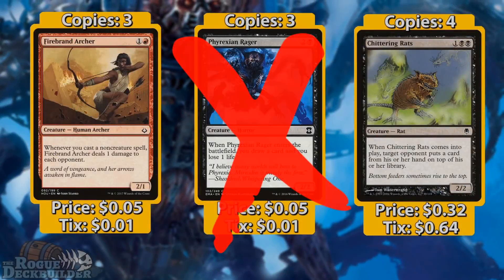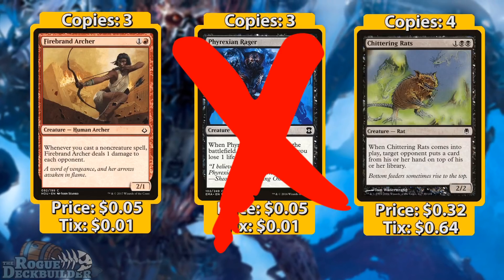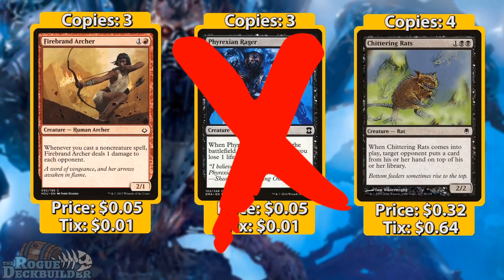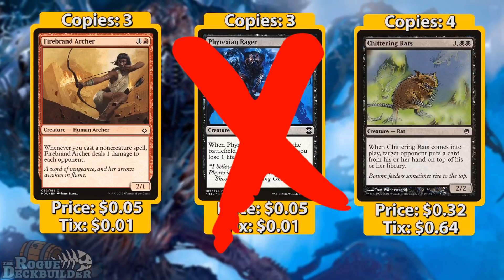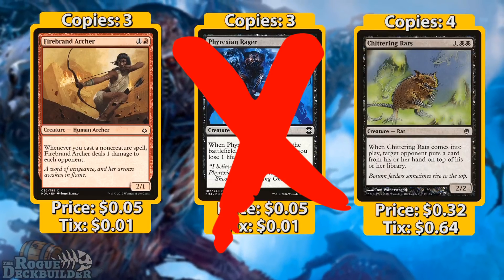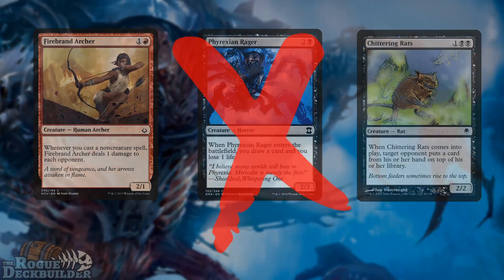We're also running four Chittering Rats, and this is the only card in the entire deck with double black in its mana cost. We're really trying to play cards that are easily splashable, but Chittering Rats is good enough that we don't have to worry about that. Whenever we cast it, we can lock our opponent's hand out if they have one card, and chaining two or three together can pretty much close the game out.